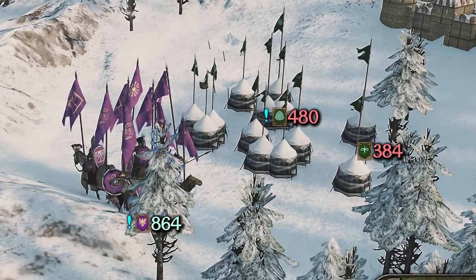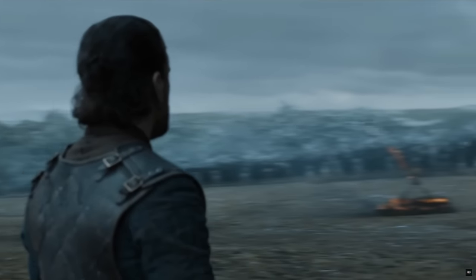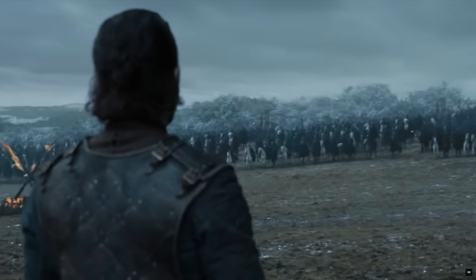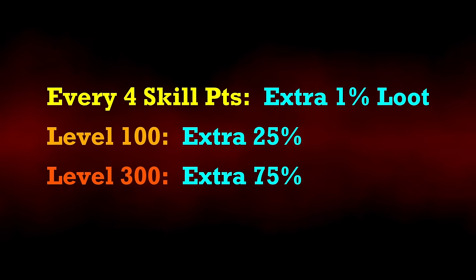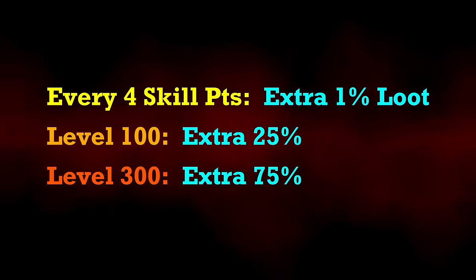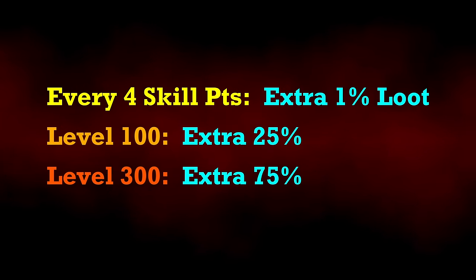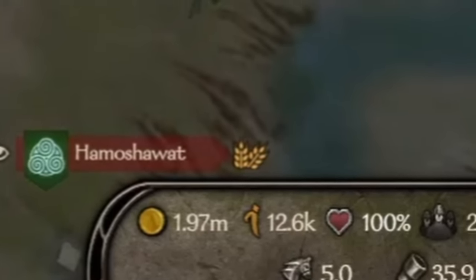If earning loot is the main priority, it pays to win big battles as a solo army using only your own troops. We can also increase our loot gain by increasing the roguery skill — for every 4 skill points gained, we earn an extra 1% loot. At level 100, we earn an extra 25%, and at 300, an extra 75%. Over the course of a campaign, this extra loot can add up and be sold for millions of dinars.